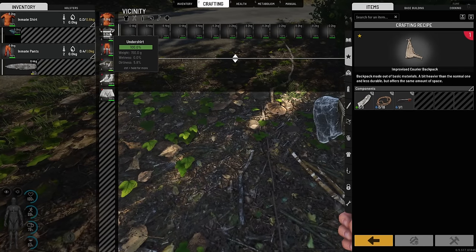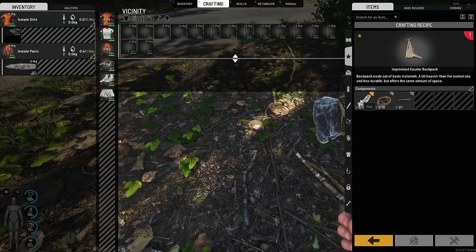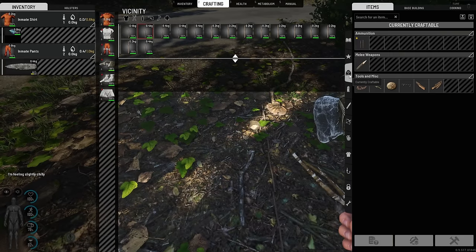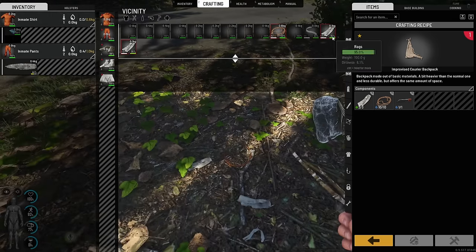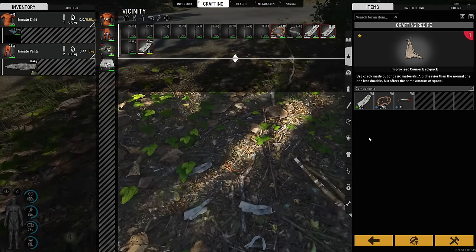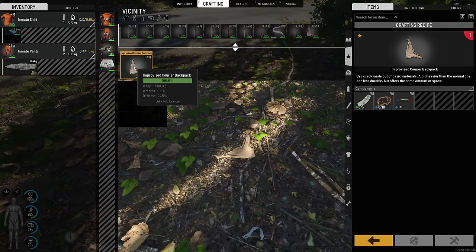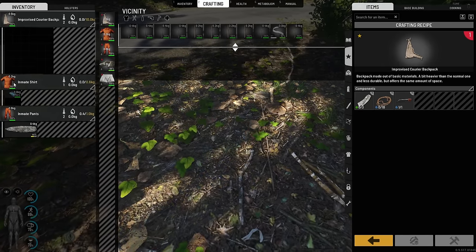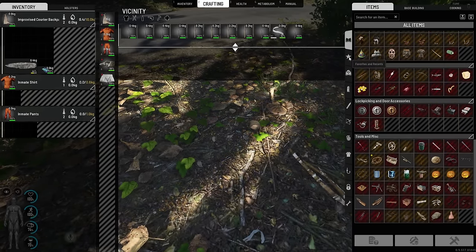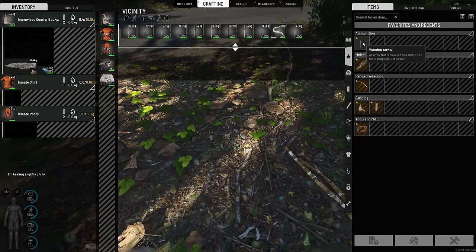We're gonna be tearing up a few of these — the undershirt, the boxers, and the socks — and we should be able to get three at least. For the improvised quiver we need five of them, so we need eight in total. We only got two for that, so we're gonna cut up the socks as well. Now we can make the backpack. We're gonna be placing that on us — now we got a little bit more space. So the only things we got left to do now at the beginning would be the bow and the quiver with a bunch of arrows.